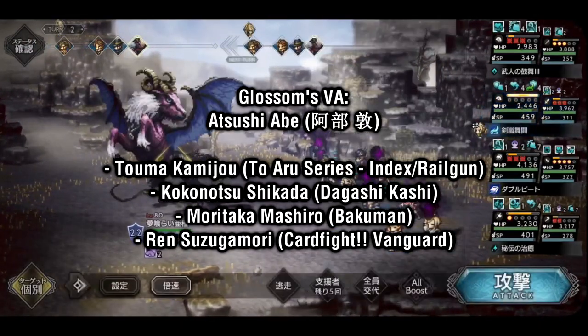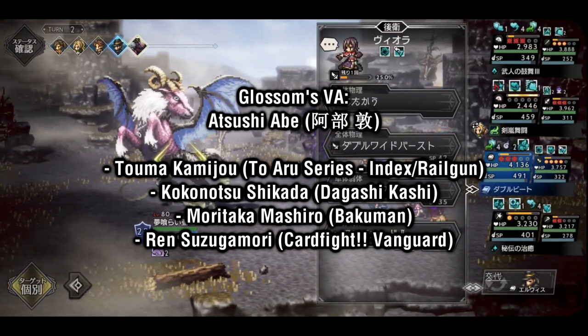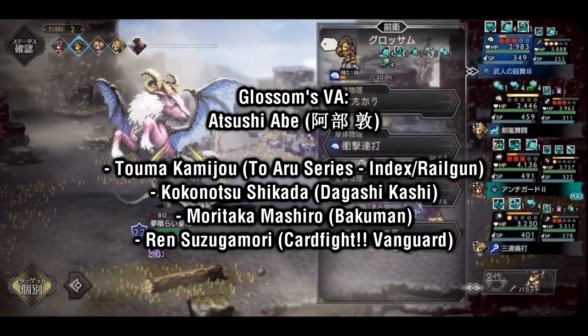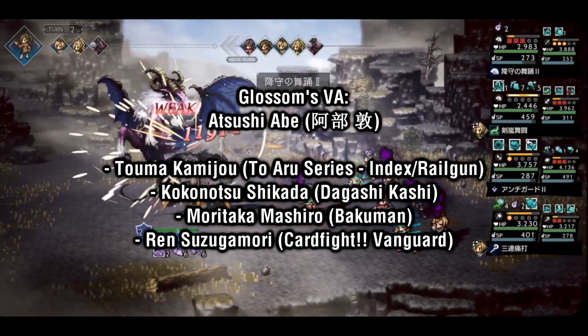Glossom is voiced by Atsushi Abe. Some of his main roles include Touma Kamijo in the Index and Railgun series, Kokonotsu in Dagashikashi, and Moritaka in Bakuman. If you're a card gamer like me, you might recognize him as the voice of Ren Suzugamori from Cardfight Vanguard.